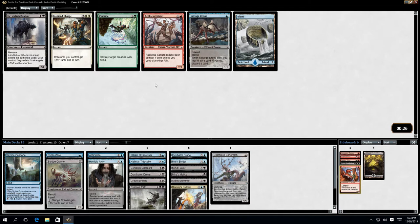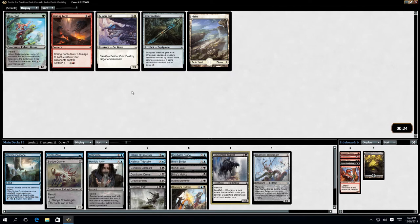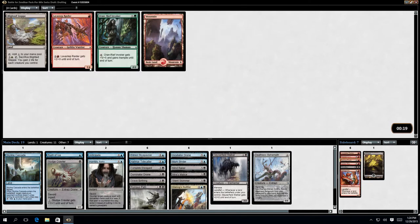Savage Drone — wait, is it the Savage Drone or the Stalker? I'm not playing any of the other ones. That's a 5-drop. I'll put it in my deck — I don't think I'm playing it. Falling Earth can cause me problems so I'll take that.